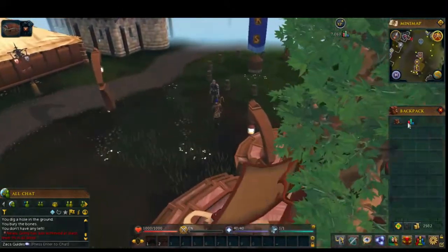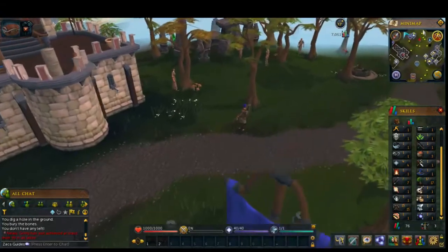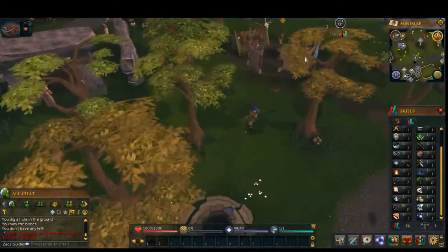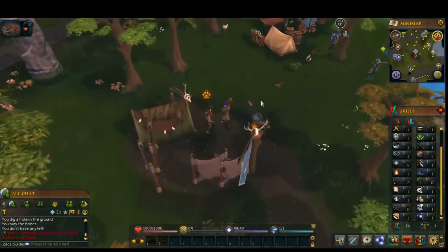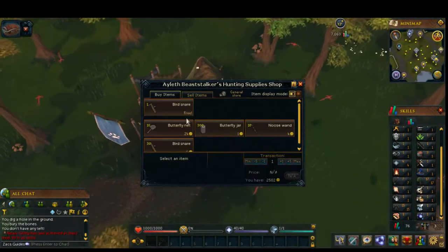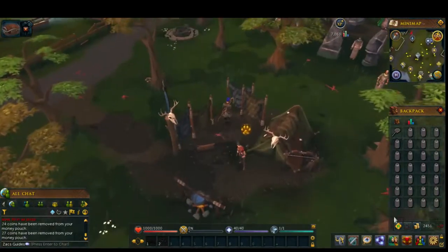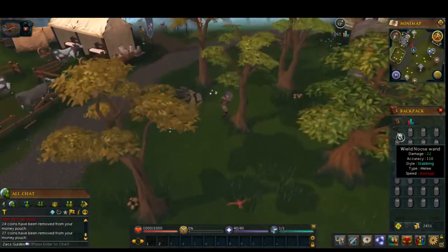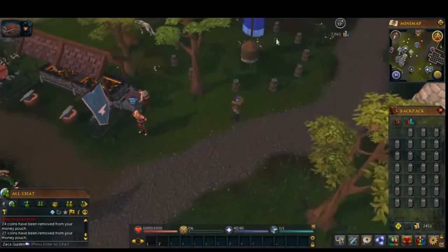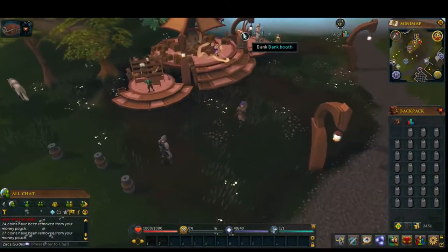I'm going to go grab a Butterfly Mint now so I can go ahead and get this going quick. We need to trade with the Hunter Lady - we need a Butterfly Mint, and we're going to buy all the Butterfly Jars that she has, still super cheap. I'm going to wield this now and get rid of the New Swan because I won't need that. Good money with the New Swan, but not really the best experience.